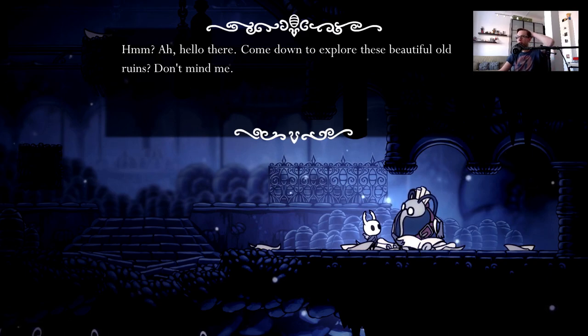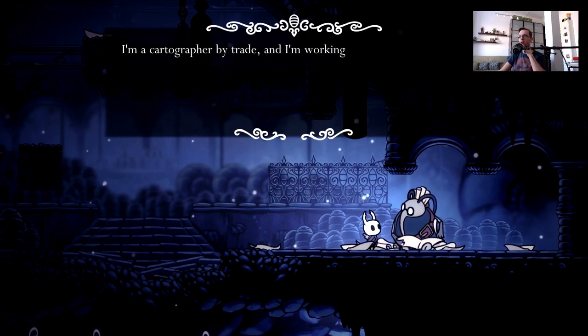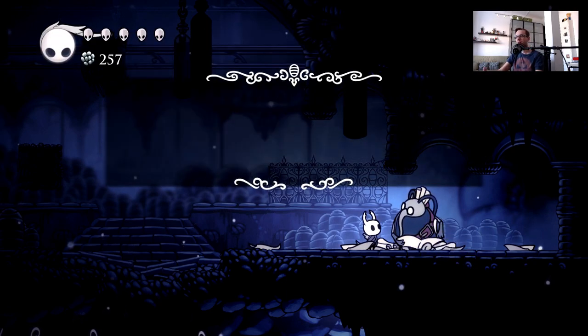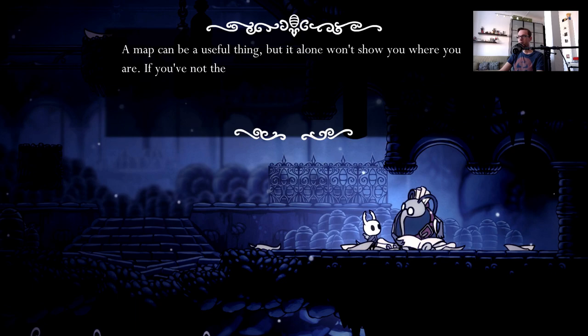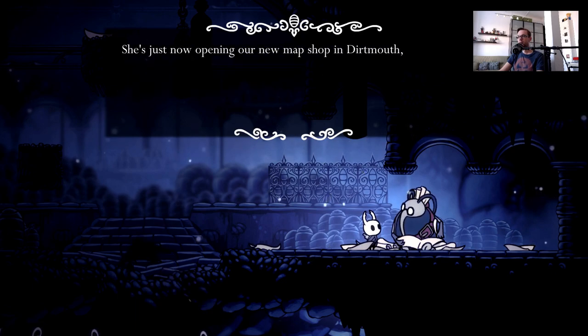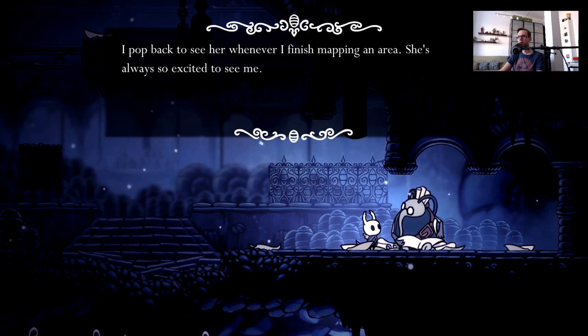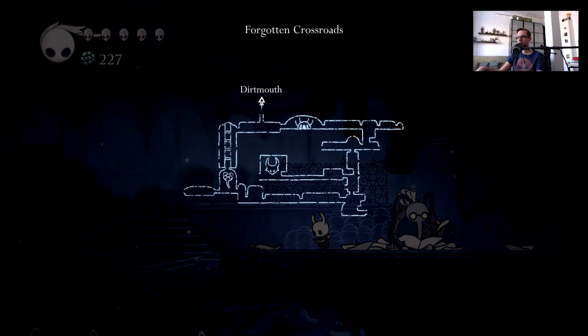'Come down to explore the beautiful old ruins — don't mind me.' I really can't read today. Cartographer — oh, okay. Yes, yes, yes! It's hella cheap too. L1. Perfect. Compass and map. Oh, that's really adorable — he reads it. So that's where we came down, this is where we are, and it all loops around. There's the boss, I'm assuming. But I feel like I've been in that area. NPCs are pretty cool in this game.